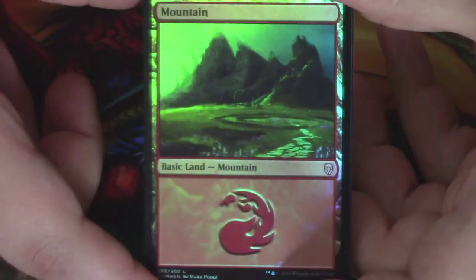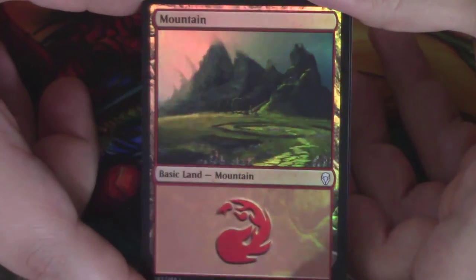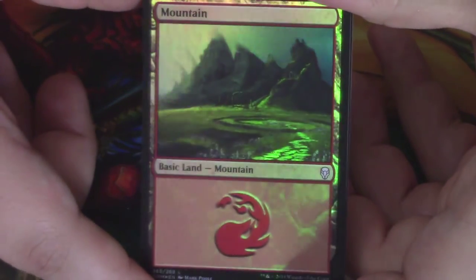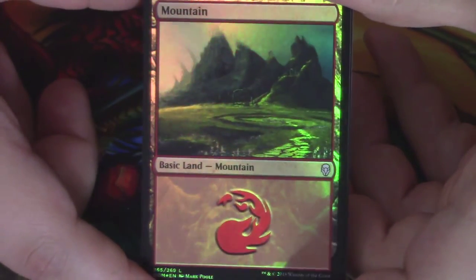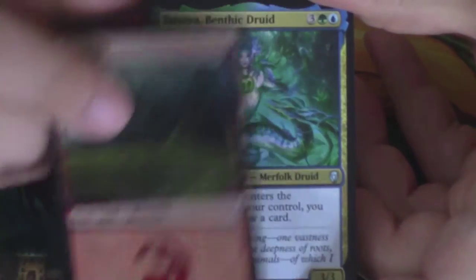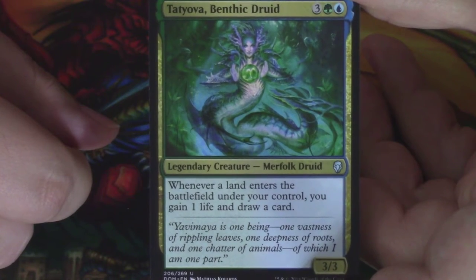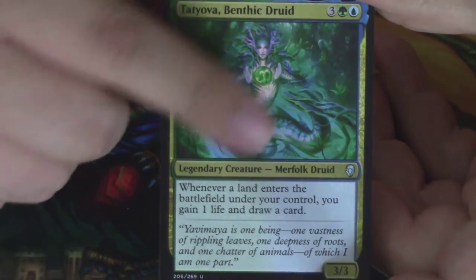Foil Basics — I have a weird feeling with foil basics. It could be something so much more valuable, but at the same time, foil basics are so few and far between, and if this is someone's favorite art and they're looking for it in foil, there probably aren't a ton of them. I like it. It also looks gorgeous because the land arts always look really good. And our Legend slot now is a Tatiova, Benthic Druid. I like this card quite a bit. I did not really get a chance to use it back when Dominaria was the set, but I'm hoping to somehow be able to try.